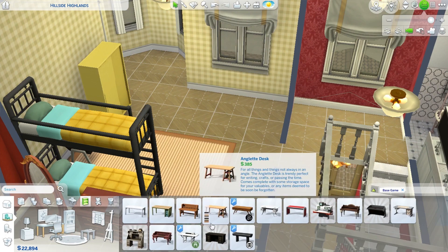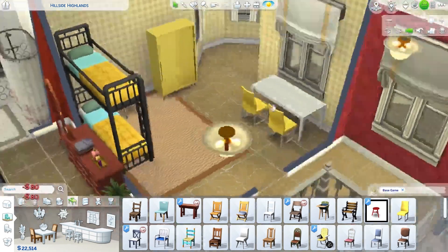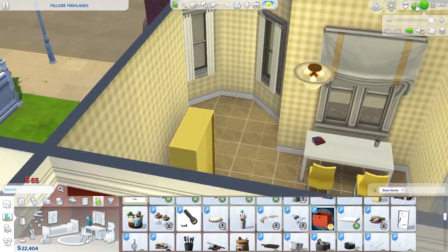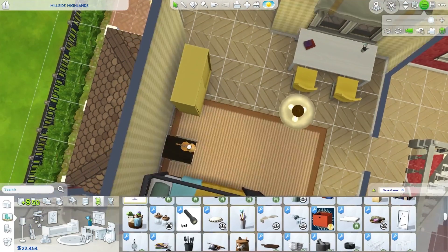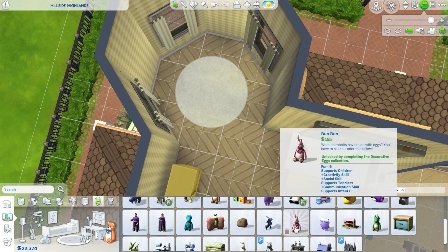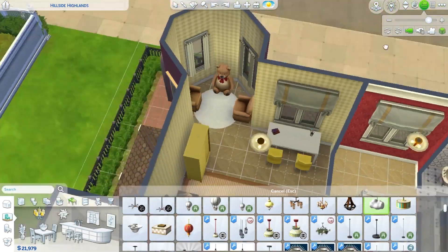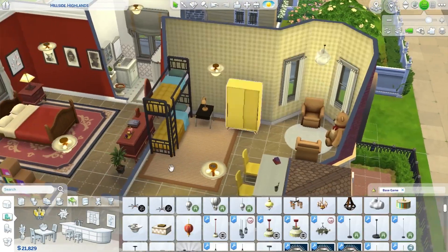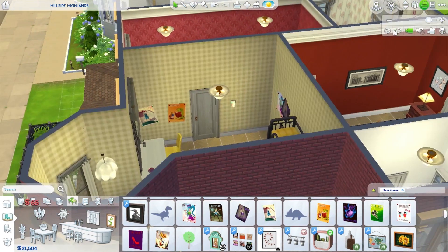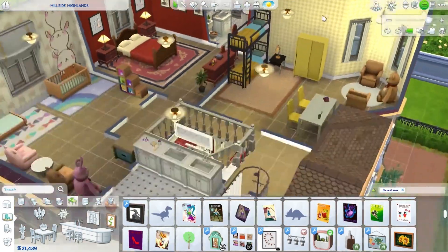We are in the third bedroom, and this bedroom is for two kids. I usually furnish bedrooms for kids instead of teenagers just because they require more objects. In this bedroom, I didn't put the skill building items for kids because it's downstairs in the skill building room. I just made it look a little interesting with these posters all around.